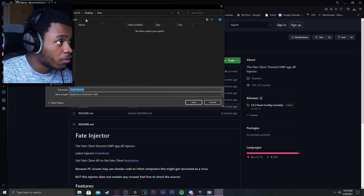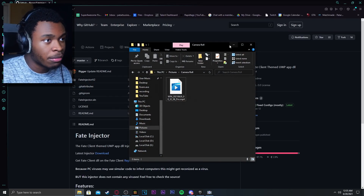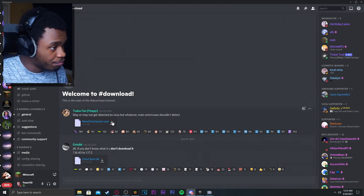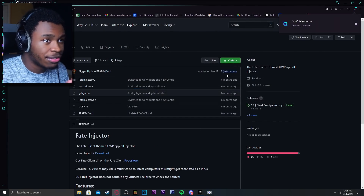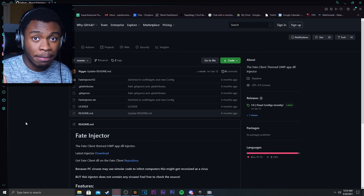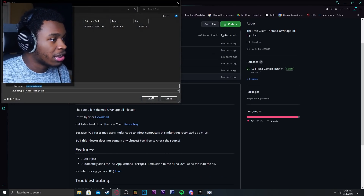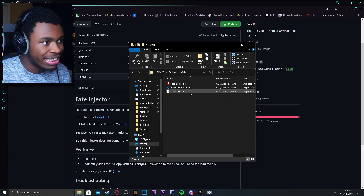Put the DLL in the Onyx folder on your desktop. The DLL should be right there. You could use the injector — like I said it doesn't work for me for some reason. There's an alternative as well. In my opinion the best injector is just super simple, it gets the job done. You can also get the Fate Injector — go to the latest injector download, click on that, bada bing bada boom, and then you can use the Fate Injector.